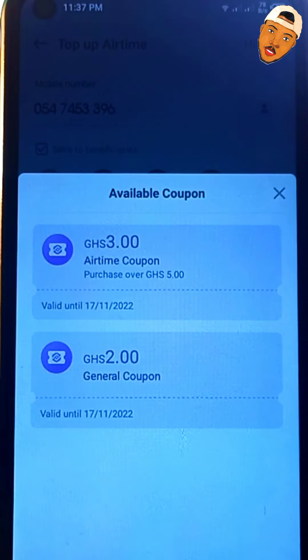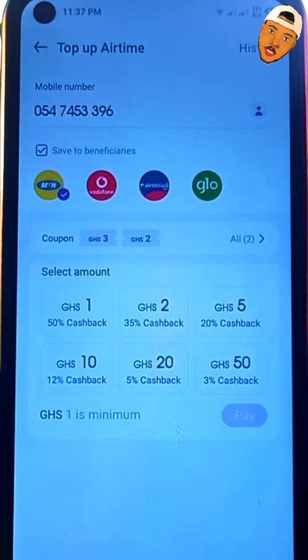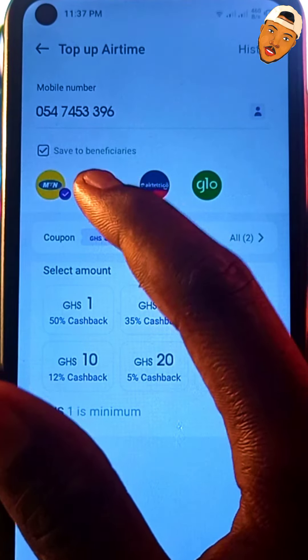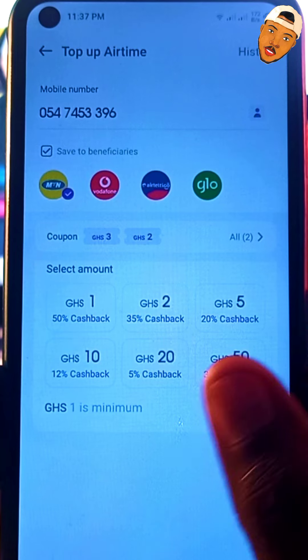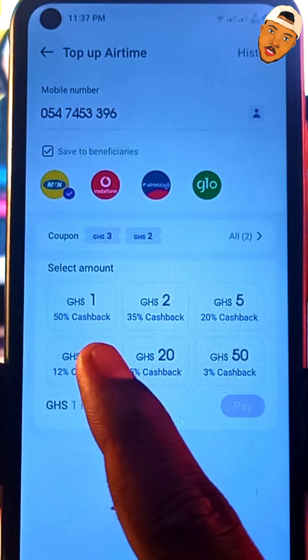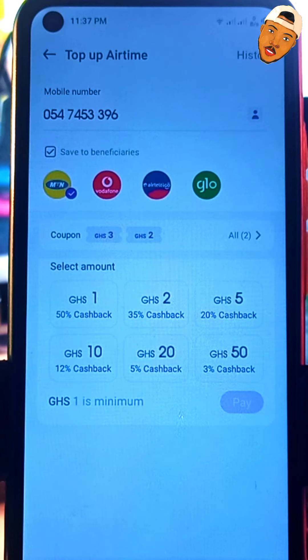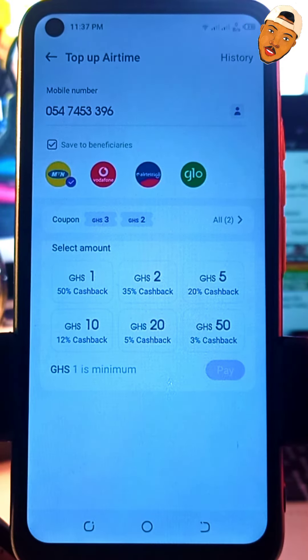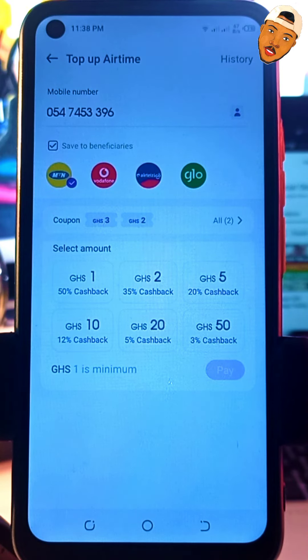Go back and select the amount you want to buy. First enter the mobile number, then choose the network — I'll choose MTN. Now looking at the cashback rates: if you buy GHS1 you get 50% cash back, GHS5 gets you 35% cash back, GHS10 gets you 20% cash back, GHS20 gets you 12% cash back, GHS50 gets you 5% cash back, and GHS50+ gets 3%. This is amazing — PalmPay needs to be taken seriously.